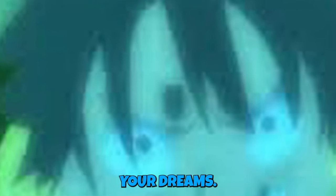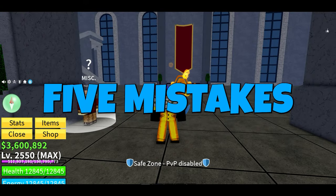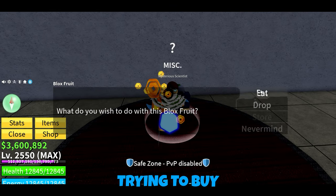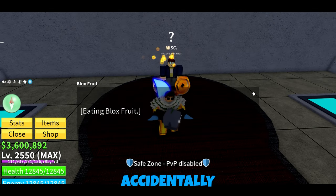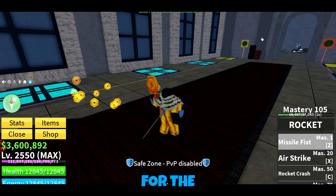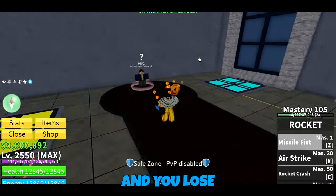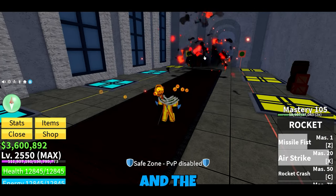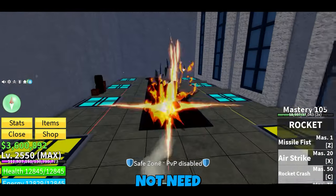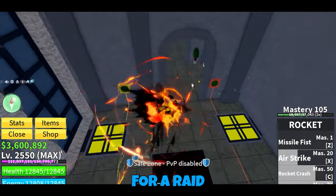Five mistakes you're making in Blox Fruits. Number one is when you're trying to buy a raid chip and you accidentally press eat when the guy appears, because you mistook it for the raid chip selection, and you lose both your good fruit and the substitute fruit. Always remember that you do not need to hold the fruit to use it for a raid chip payment.